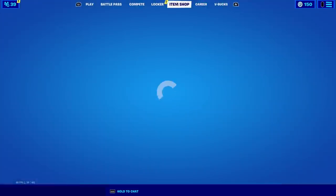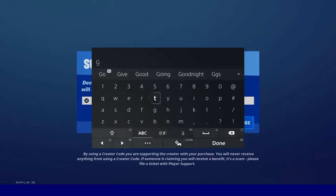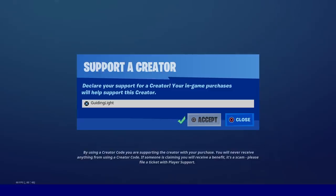Before we get into the video, if you could help me out and just use my creator code in the item shop — just go over and click in Guiding Light in the item shop. That's all I ask, in order to make these videos. It really helps me out.